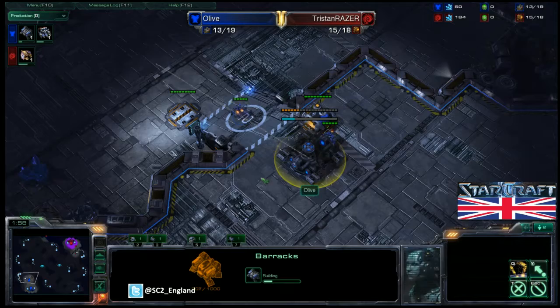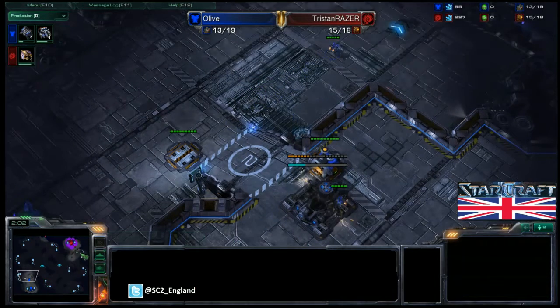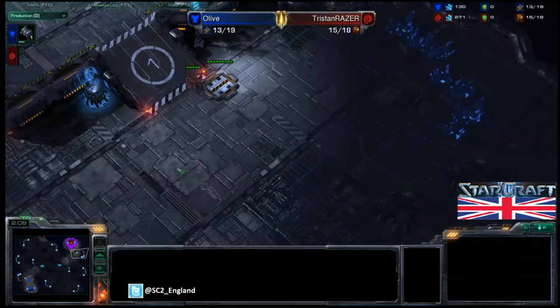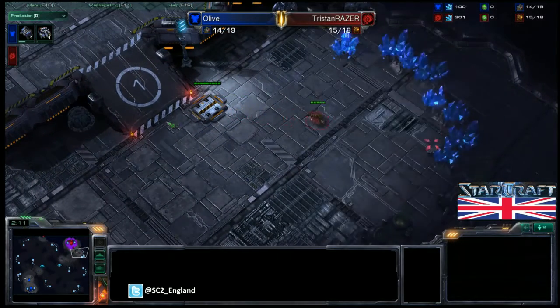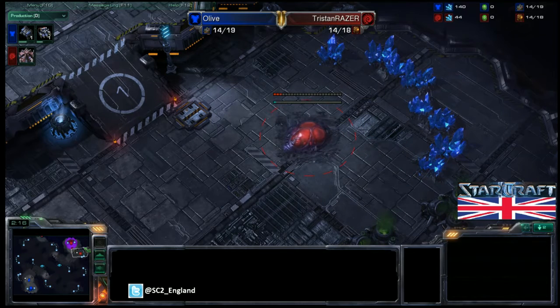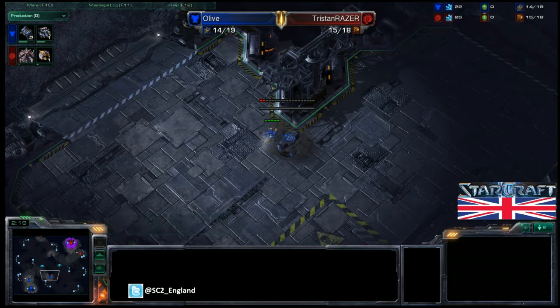Meanwhile Olive is going for very standard play — barracks on the high ground, nothing super greedy. A drone is coming down and I'd almost guarantee Tristan is going to take this hatch. So we'll probably see a hatch first build from Tristan, which is very standard against a Terran player.